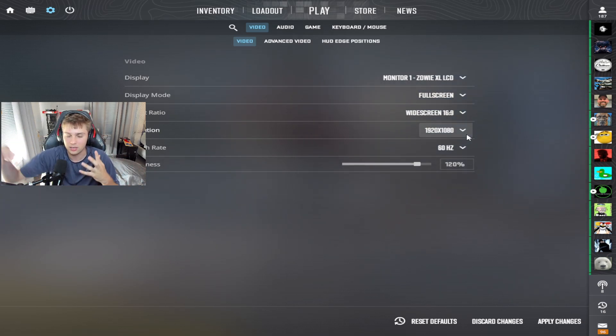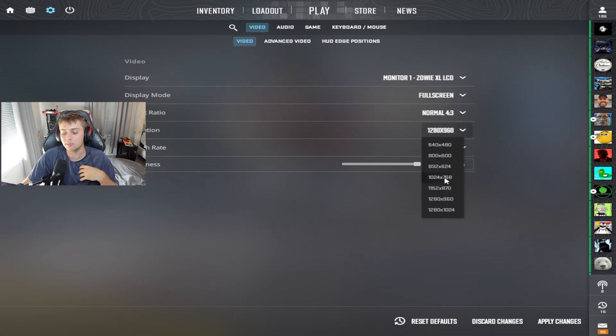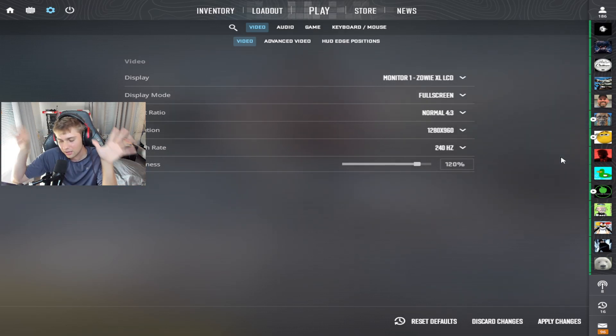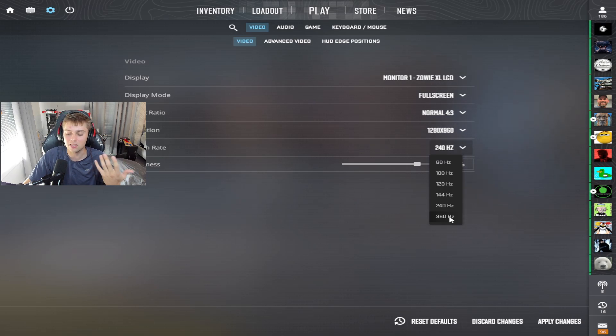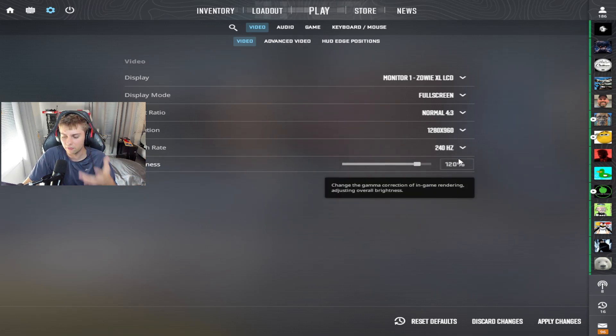When you start getting in your head about resolutions — should I play on this, should I play on that — you're just going to play worse. Choose your resolution, stick to it, and don't think about it. You are good because of you. You're not good because of your resolution. I have a 360 Hz monitor, but I just run 240 Hz because I don't even get 360 frames with Counter-Strike 2. It's very consistent and makes the game run fine for me.